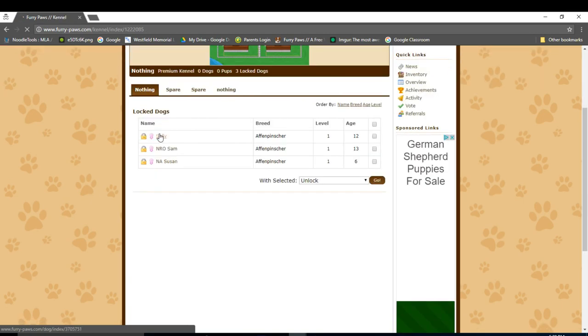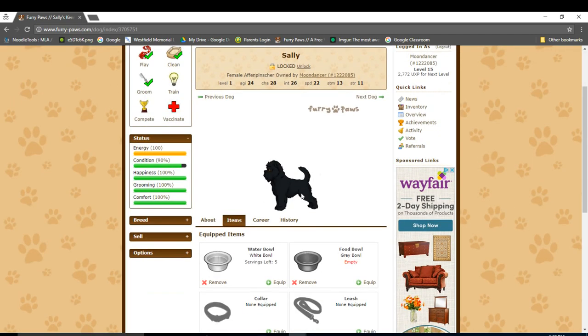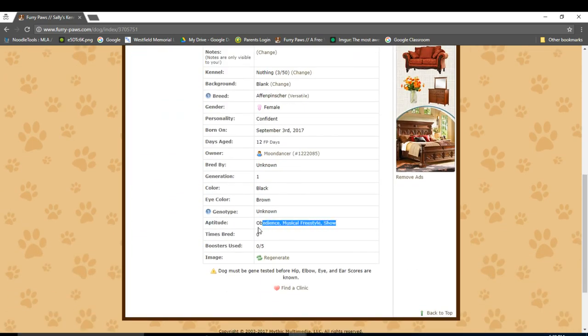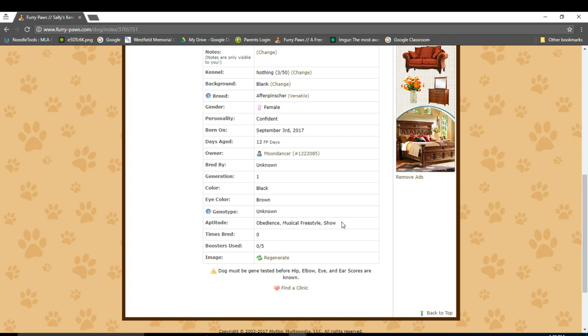Now I can groom Sally. Now that I've done that, let's move on to the sport that we want Sally to compete in. If I click on her about tab again, I can see all the sports that Sally has an aptitude in right here. Basically, these are the sports that she'll most likely do better in.